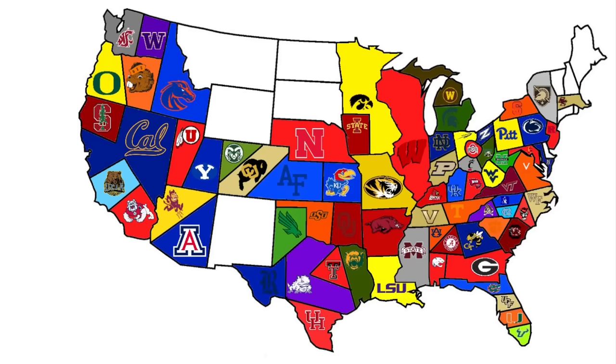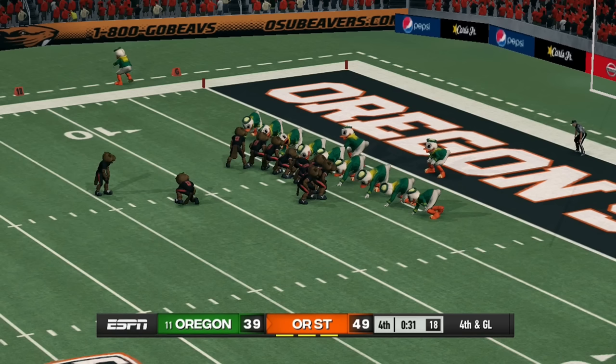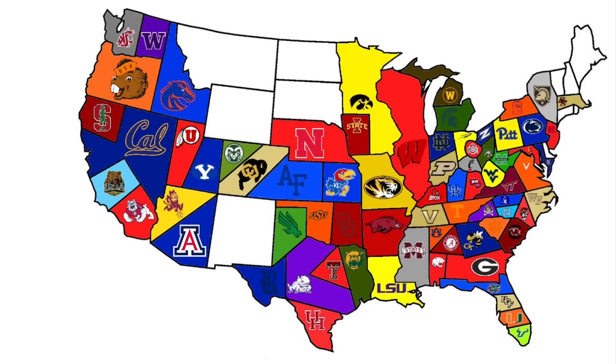Oregon takes on their in-state rival Oregon State to the east — winner takes the whole state. The Beavers protect their home field, kicking a field goal for a 12-point lead. Oregon with no timeouts won't have enough time to come back. The state of Oregon goes to Oregon State — the Ducks are gone.